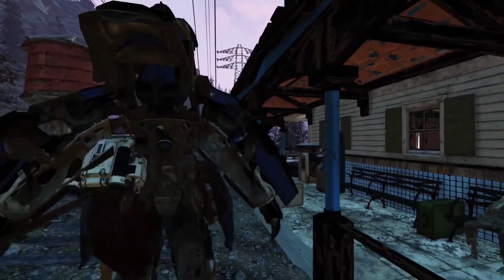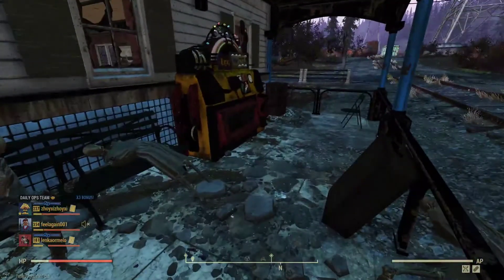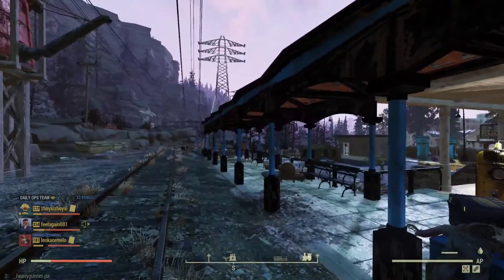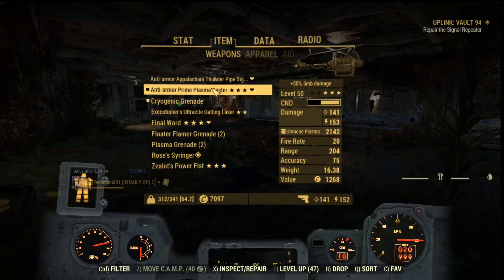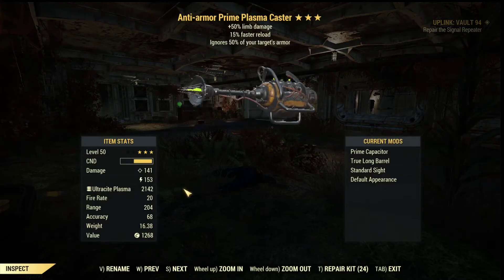So in total I had 1.2k ammo in one single run, and bear in mind that was just a two-person team. If you have four people in your team, you can easily make it 1.5k to 1.6k for a single run. You can use the same technique to farm almost every kind of ammo. One thing I want to point out: the Primed mode for energy weapons is much more powerful than ballistic ones, so if you use energy weapons I strongly suggest you prime them and start farming your ultracite ammo using Daily Ops.